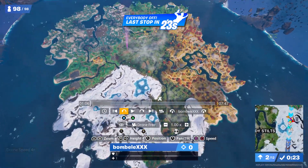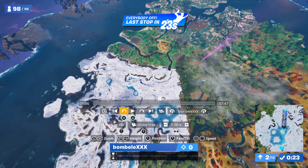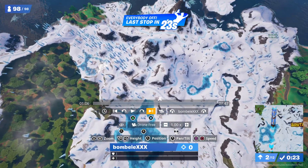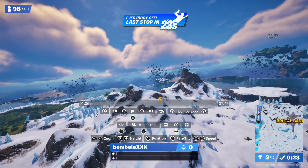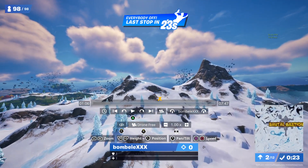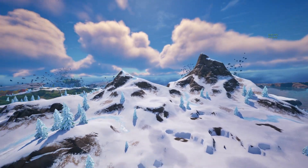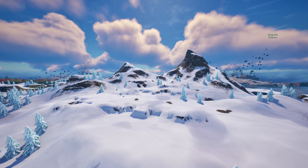If you make your way down to the location of Brutal Bastion and view this specific mountain at a certain angle — as you guys can see, if you look right here at these two mountains, this one right here and this one right here — it does actually match up with the shape of the actual eclipse. It does actually match up with the crescent moon shape of the image that most of the Fortnite content creators actually received. So that's really interesting there.